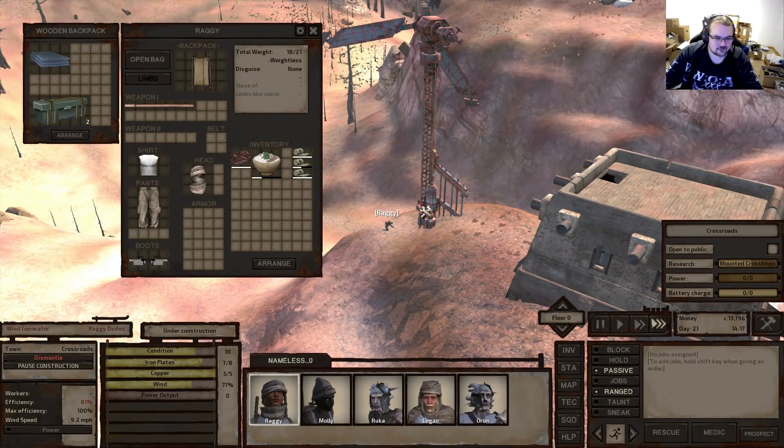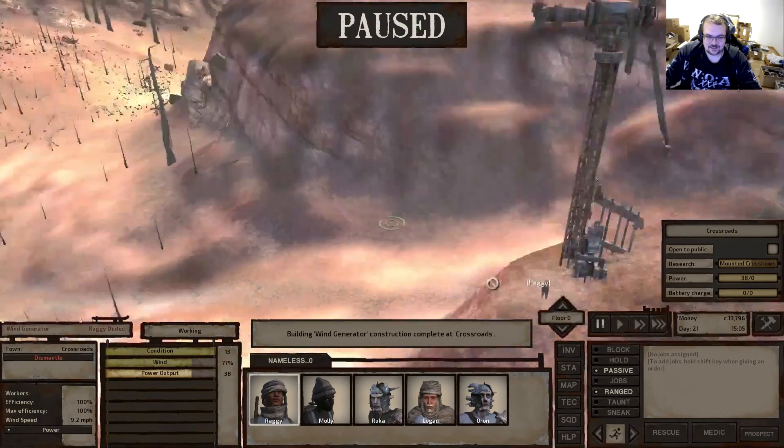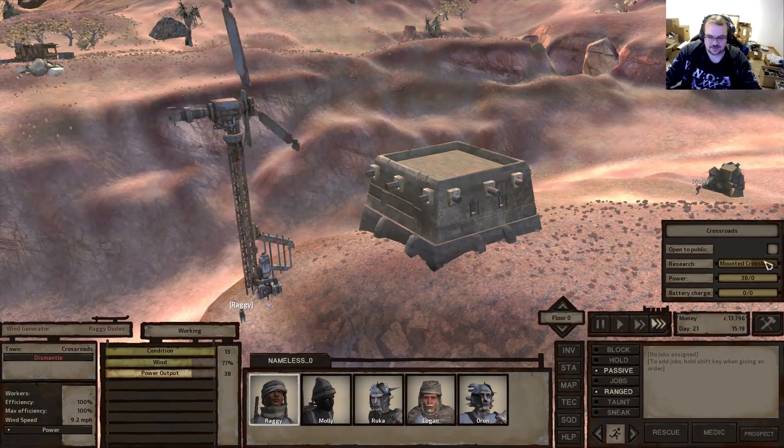We need to add one more plate. I'm not quite sure how that works - sometimes he adds all the material in one go and sometimes he doesn't, adding it one by one. Really weird. There we go - you see how it turned immediately because the wind is coming from this direction. It's not that strong at the moment - 77%.